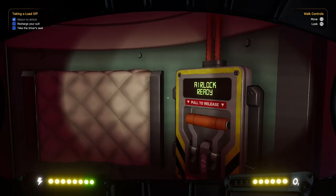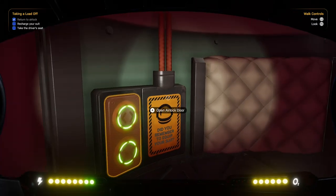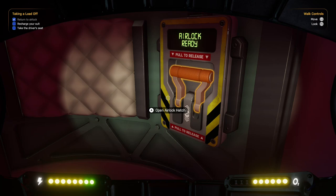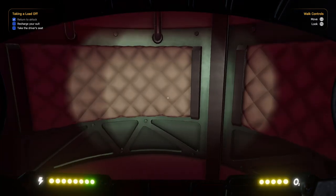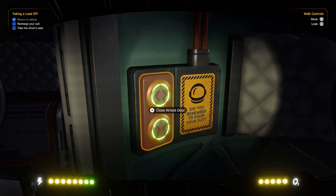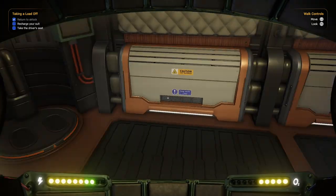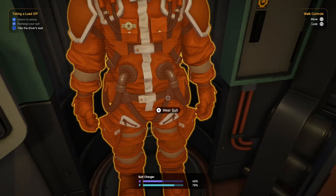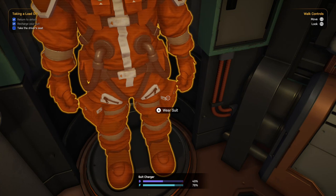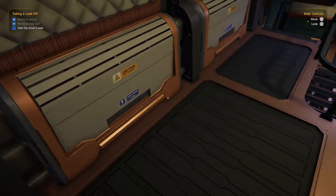Open the lock door. Oh, okay — I guess it took care of closing the door itself. And if you look at the bottom, the suit charger is charging, so we'll get that back to where it's supposed to be.